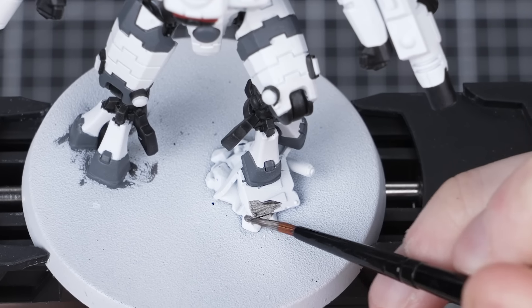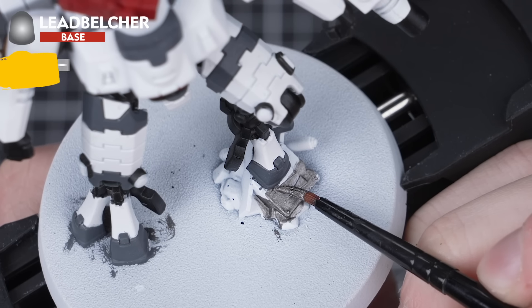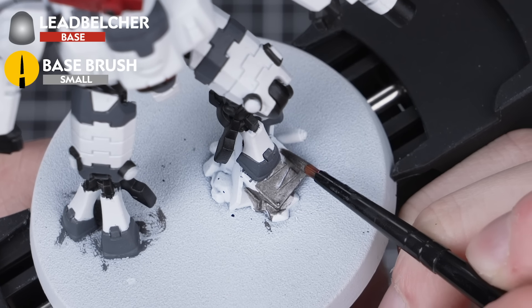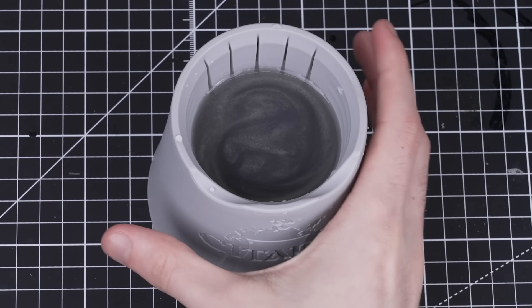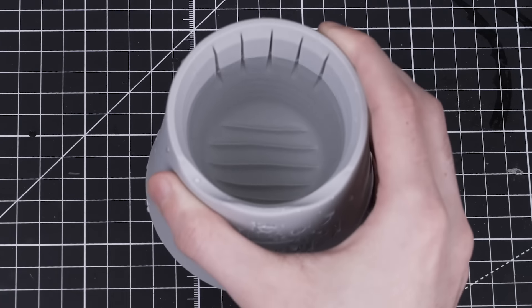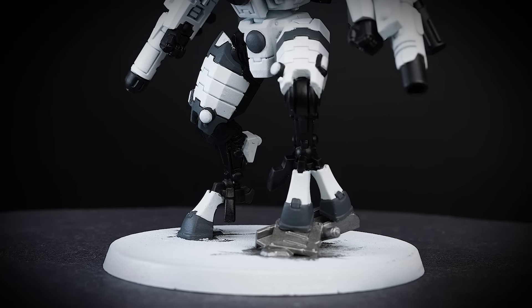We just need to paint the Orc scrap metal on the base with Leadbelcher — two thin layers again. When we finish that, let's quickly change our paint water. It's always a good idea to do this once you've used any gold or silver paints. We don't want any pesky metallic flakes contaminating our other colours.